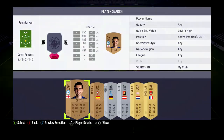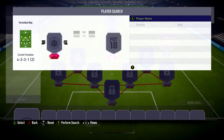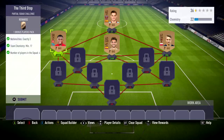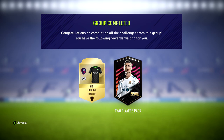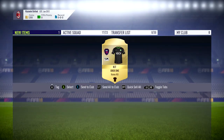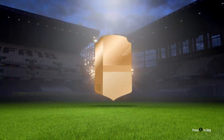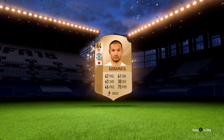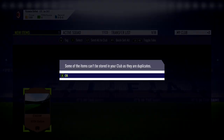Moving on to the first squad building challenge we're actually going to complete — it's a very basic one where you get a two-player pack with one rare and one non-rare player. What you have to do is very simple: just complete it with some of the bronze players you get at the start of Ultimate Team. It's something everyone should be able to do. As a reward you also get the Xbox One home kit, or the PlayStation home kit if you're on PlayStation. Then moving on to the store — we got four packs in total, three bronze packs which I wasn't really excited for. We got a couple of Spanish players which could maybe be used for a starter team, but I'll most likely just use a full gold team once I've sold most of the players.